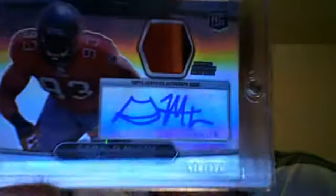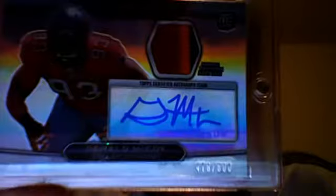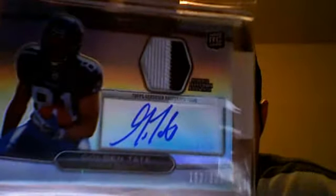I got Gerald McCoy, 478 out of 500, three color: red, orange, and black. I got Golden Tate, 153 out of 500, two color — navy blue and white. We got Jermaine Grisham, 140 out of 800, two color: orange and black.